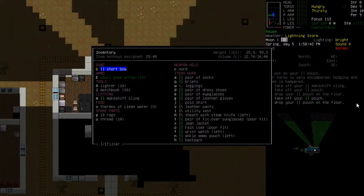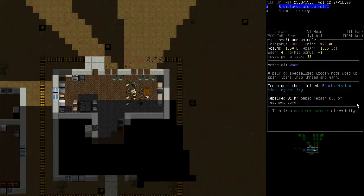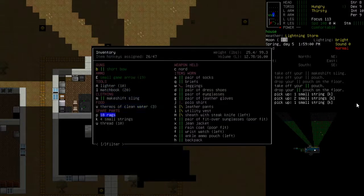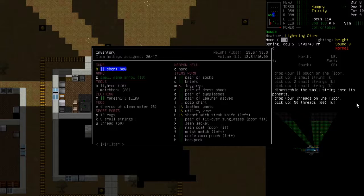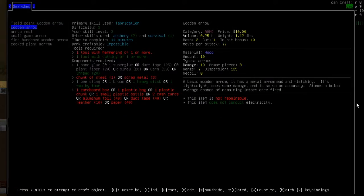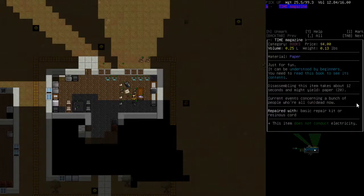How are we doing on space? We're up to 16 so we can still carry quite a lot, which is pretty cool. Let's get these small strings and disassemble one of them - get their thread. Sometimes it drops stuff on the floor and sometimes it doesn't. For arrows we need cardboard boxes or paper. There's a book there - Time Magazine. Let's grab that and disassemble it now. Disassemble for 20 paper - there we go.